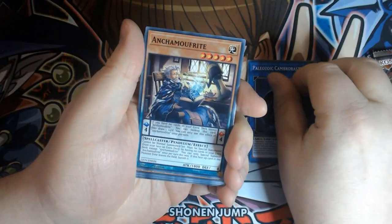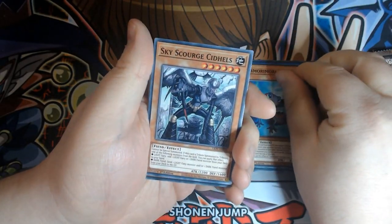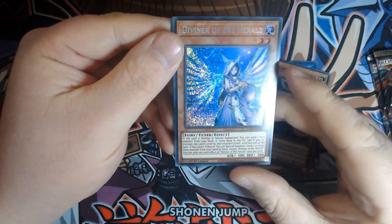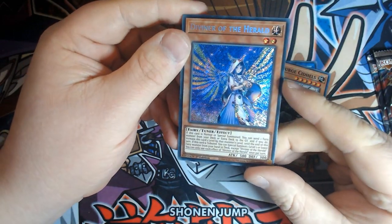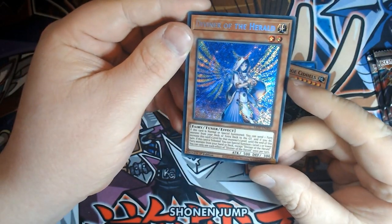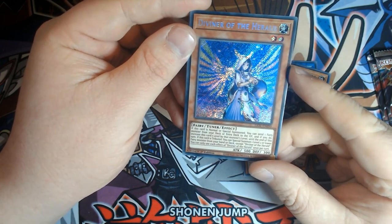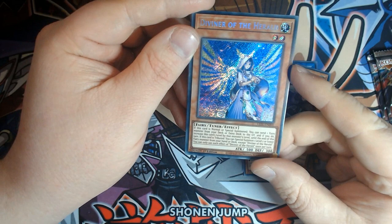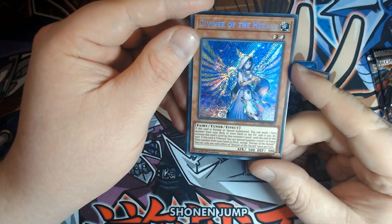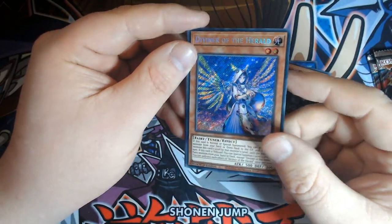Paleo. Yamori Mori. Skyscourge Sidels. Diviner of the Herald — oh man, the artwork on that is crazy nice. If it's normal or special summoned, you can send a fairy monster from your deck or extra deck to the graveyard, and if you do, increase this card's level by that monster's level until the end of this turn. If this card is tributed, you can special summon one level 2 or lower fairy monster from your hand or deck, except Diviner of the Herald. You can only use each effect once per turn. Absolutely stunning artwork — brilliant, and I'm very happy with that.